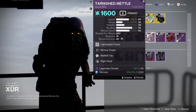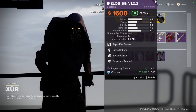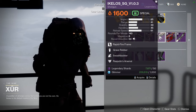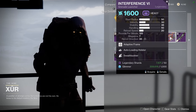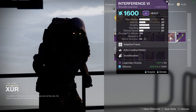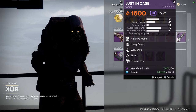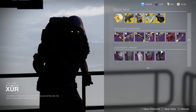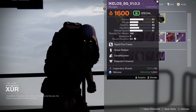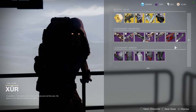Tarnished Metal with moving target and multi-kill clip — I'll pass. An I-Closure shotgun with grave robber and swashbuckler — it's pretty good but I wouldn't get it personally. Interference VI with auto loading holster and swashbuckler. The red border weapons are No Reprieve, Tarnished Metal, and the I-Closure shotgun and SMG — this should be the third pattern drop.